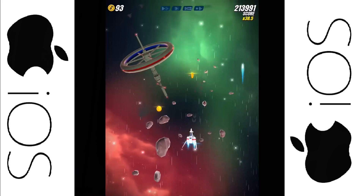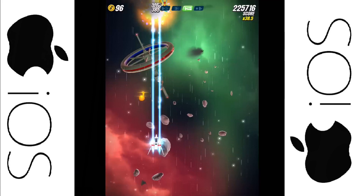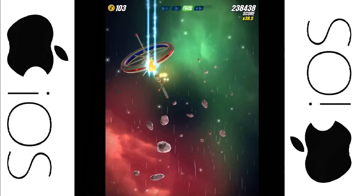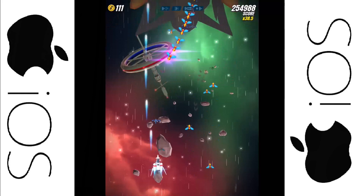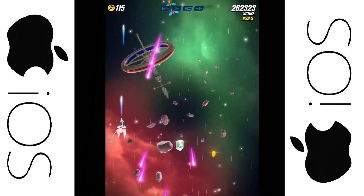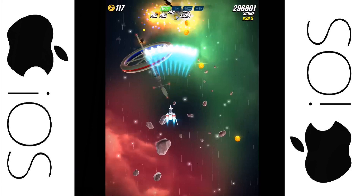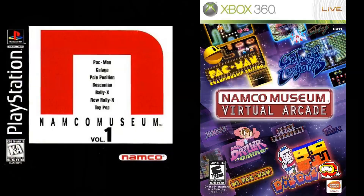Also in 2016, Galaga Wars was released for Android and iOS. This is a free-to-play title where the player holds their finger on the screen and drags it left and right while shooting automatically. Similar to the classic gameplay, you can pick up power-ups and special abilities along the way. The graphics and animation look really nice and it retains that Galaga feel — it's just too bad the game can't be controlled with an actual pad or stick.